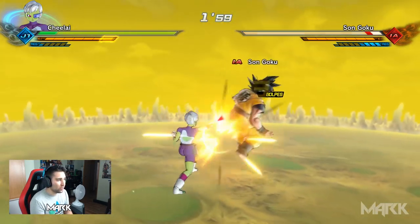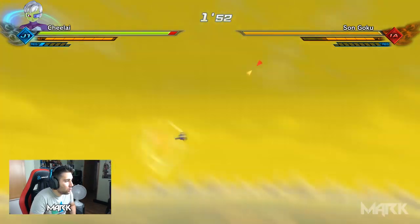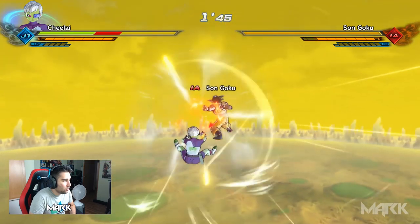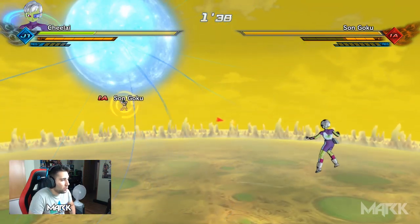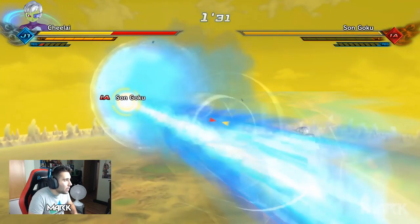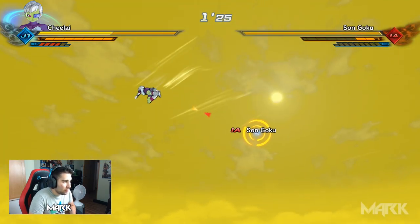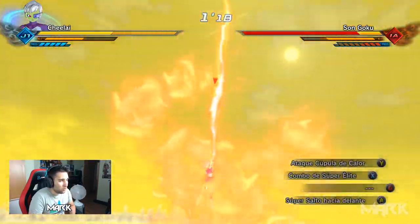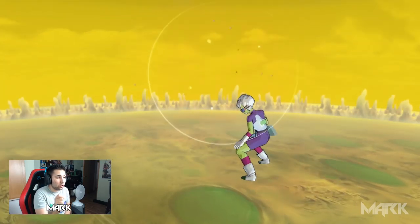Si me gana es normal, Goku es super mega épico. ¿Cómo me ha dado el Kaioken Goku? La Genkidama, el Kamehameha — Goku va fuerte. El planeta Bampa realmente es increíble, a mí me ha encantado, este mapa me parece una barbaridad. Ataque cúpula de calor. Ganamos el combate contra Goku.